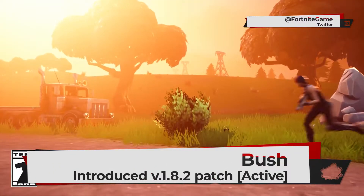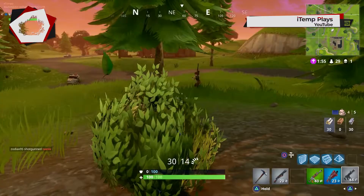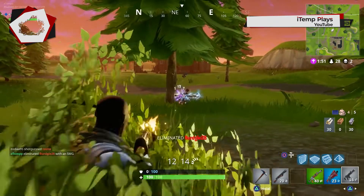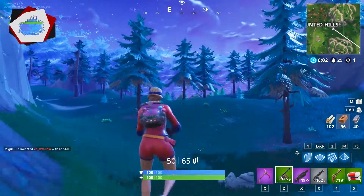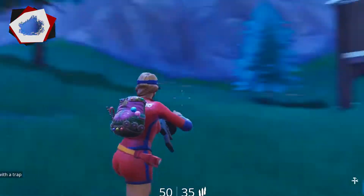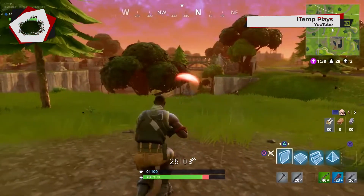Number three: the bush. I remember when they announced this way back in 2017 and I was so excited at the prospect of this item. Hide in the bush and get a jump on your opponent without them noticing? It sounds great — in theory. But in reality, the execution of the bush was poor to say the least. At the start, it had everyone on edge, checking every bush and wasting ammo on the off chance that someone would jump out. But now the game has changed, and unlike the suppressed SMG, there really is no place for it in Fortnite right now.